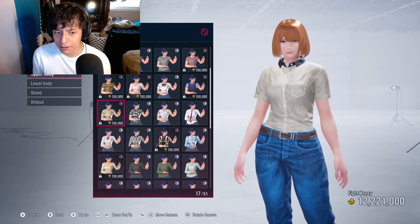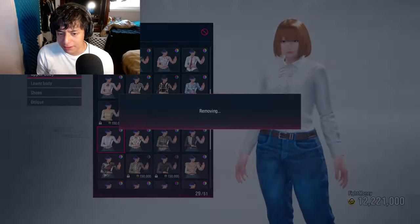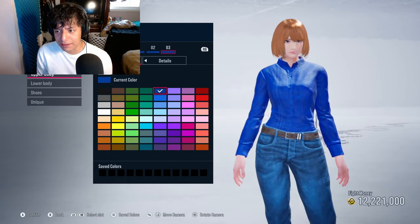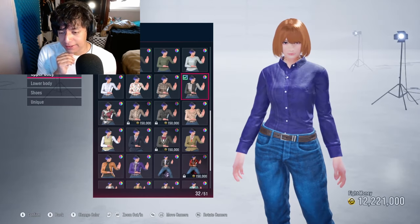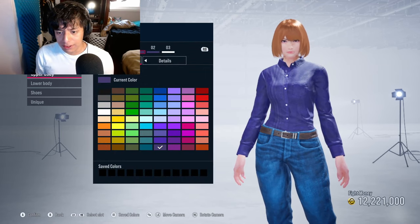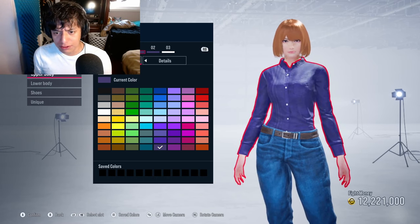I feel like this outfit could work, although I think the uniform she wears is a long sleeve, not a short sleeve. I know the uniform doesn't have those frills either, so I'll keep looking. The uniform is dark blue, so I decided to go back to a button-up. The closest color I could find was a dark purple close to the same row where I selected the blue.